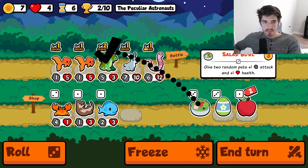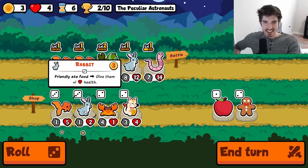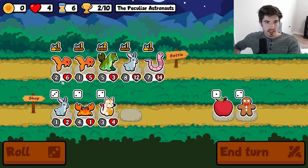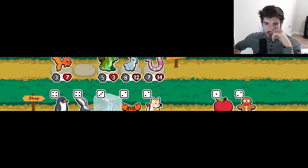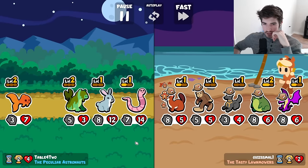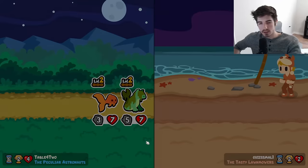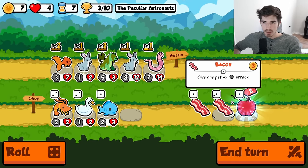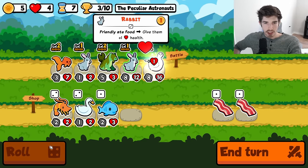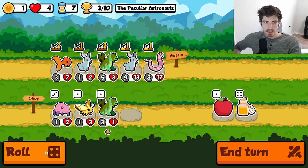We should have had the higher attack guy in front, not the higher health guy — that's my bad. These two are salad magnets, they're too healthy. I think that's all we're doing. I still have the eight attack guy behind — unfortunate. Okay, it didn't matter this time, fortunately for us. All right, go here — I'll give you an apple. Big. Roll me once.